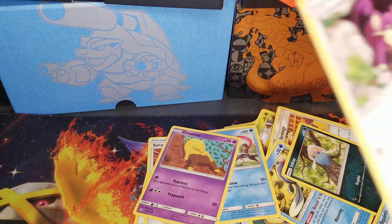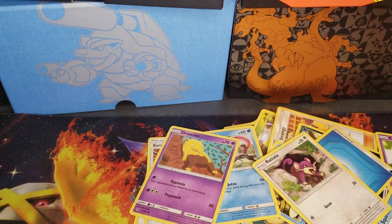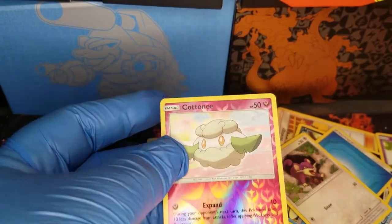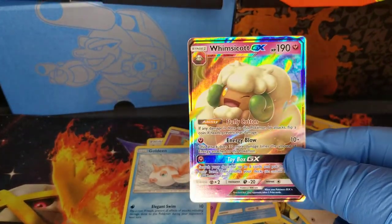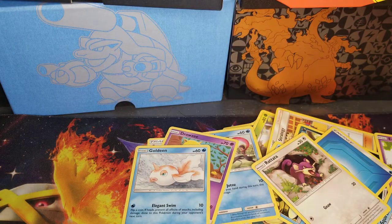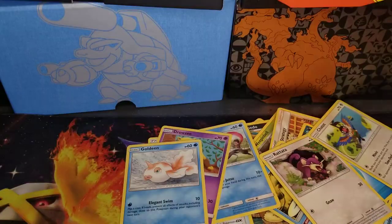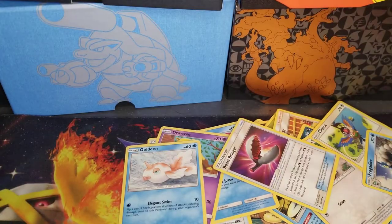Hold on, you're going to have to slow down because you can't see anything that you're showing. Here, you're going to have to start giving it to me so everybody can see. Ooh, look at that — we're starting off with a GX. Nice, pretty card right there. Grass Energy. Gregory and Beast Springer.